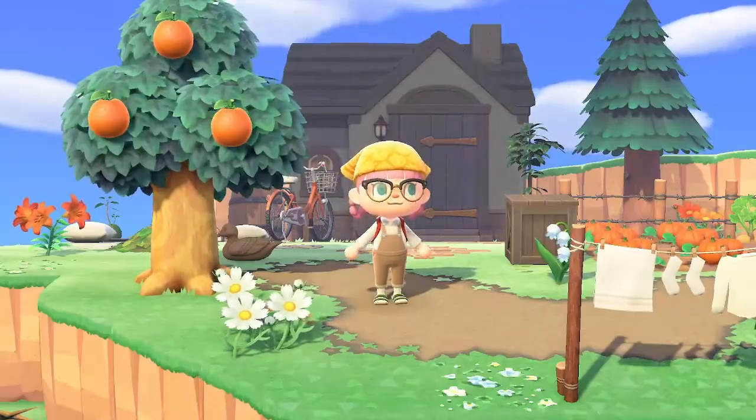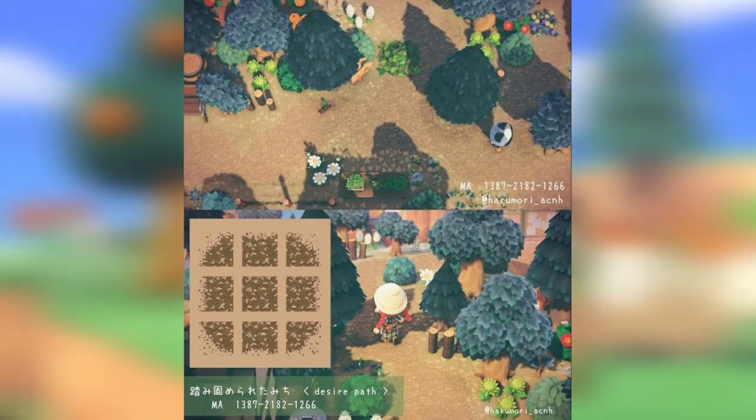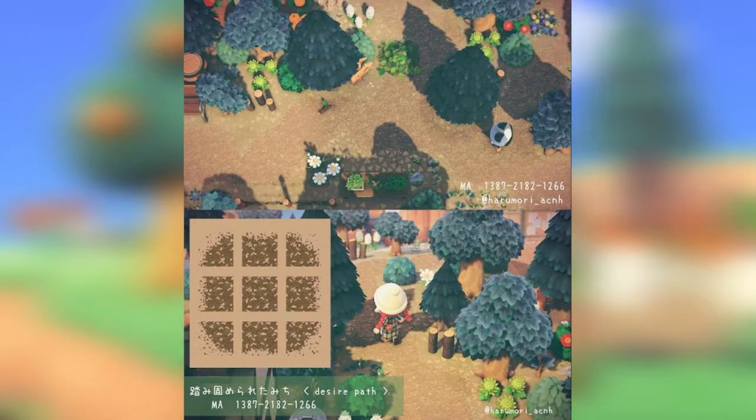Next up we have this path called the Desire Path by Haramori. This is a really nice muted path. It definitely feels a lot more natural than some of the other paths and it does blend in very nicely with your island.